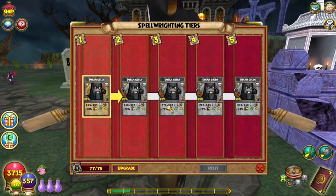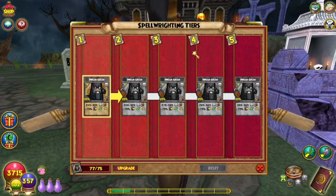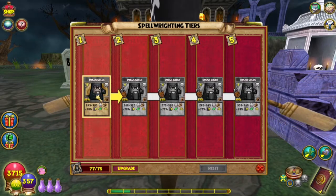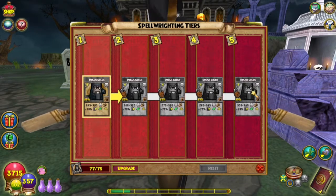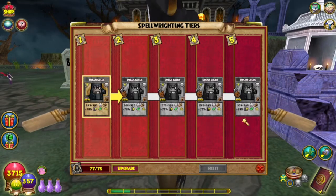Then in tier 3 it only gets a 10 damage bump on each end, going to 270 to 330, then again it gets another 15 damage bump on either end. I never understood this — we go 15, 10, 15, and then 15 again. That makes no sense. And all of them give the minus 70% shield for life and myth.